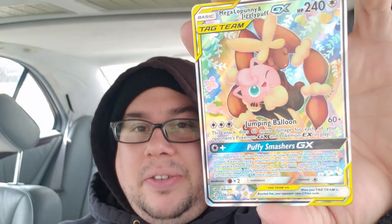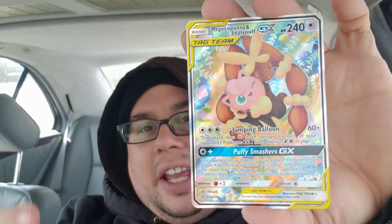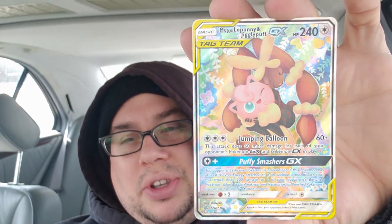Ponyta, Litleo, a Cosmog reverse, and we got a Jigglypuff and Mega Lopunny! I think this might be the alternate art — well, we got the GX card, and that is actually the full art — you can tell by the texturing on it. Beautiful card. I'm not a fan of Lopunny, but I am a fan of Jigglypuff.